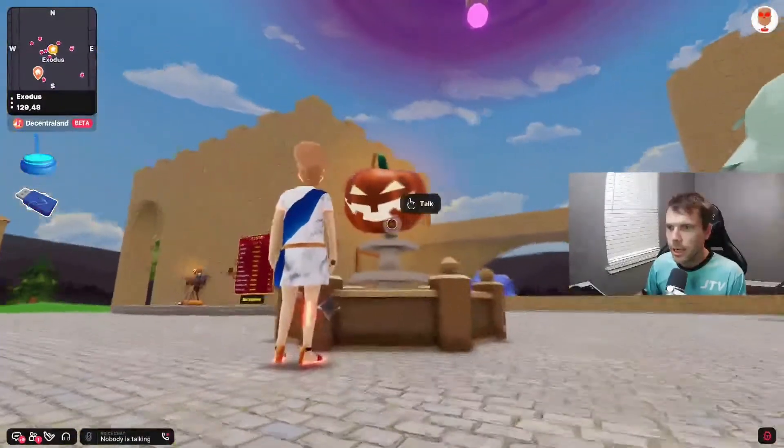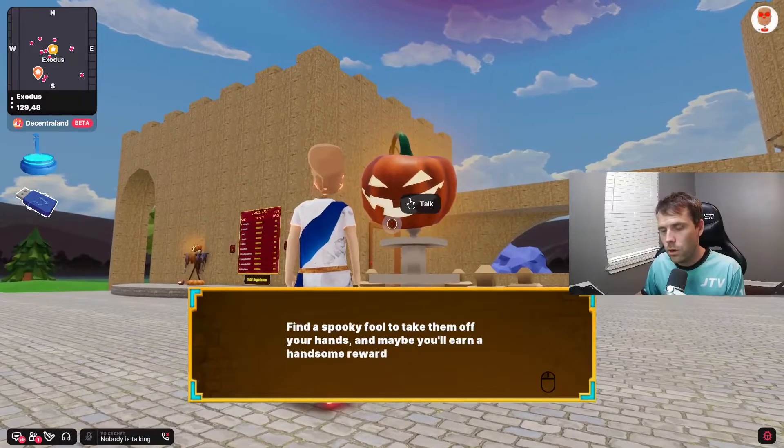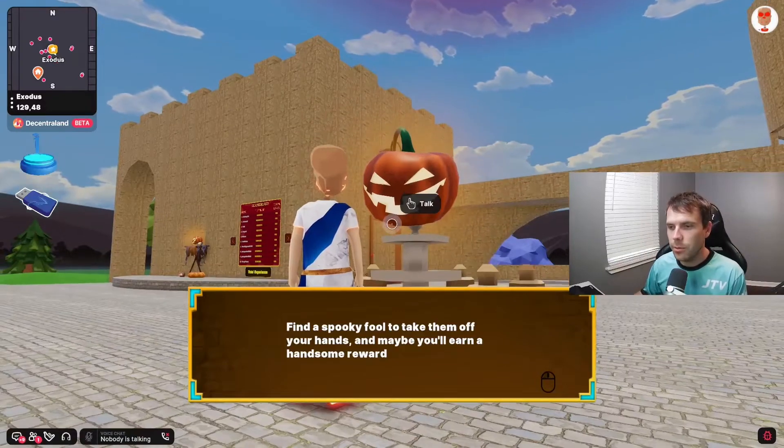There's a big pumpkin here. This pumpkin has a probability of winking at you over a certain period of time — the more you click on it, the more likely it is to blink at you.